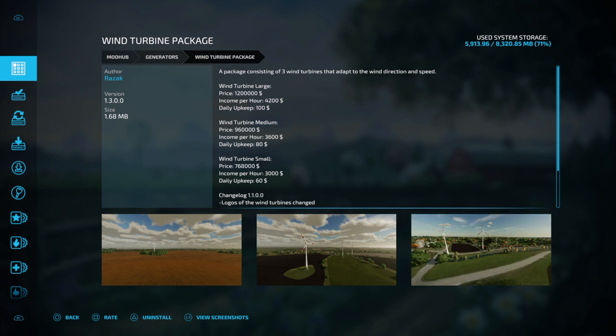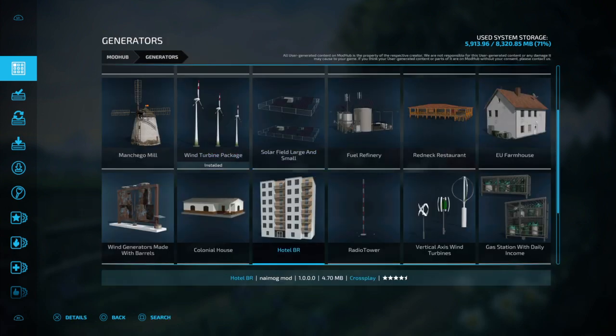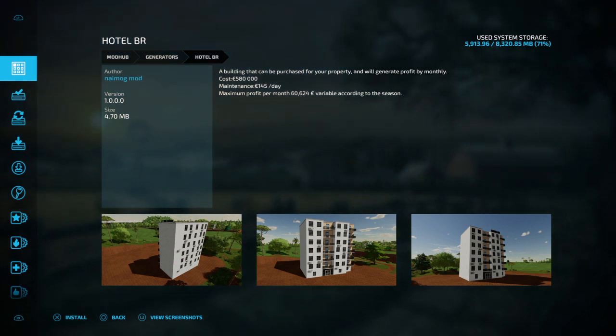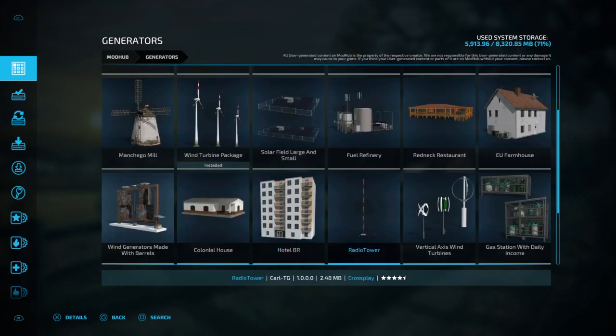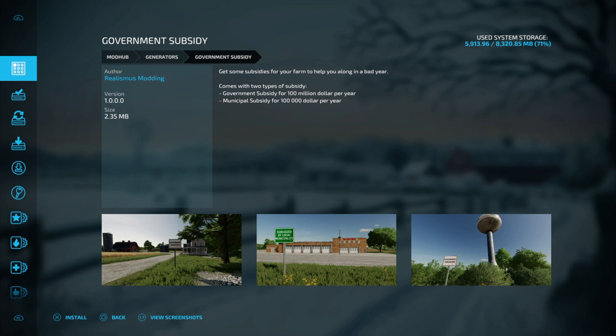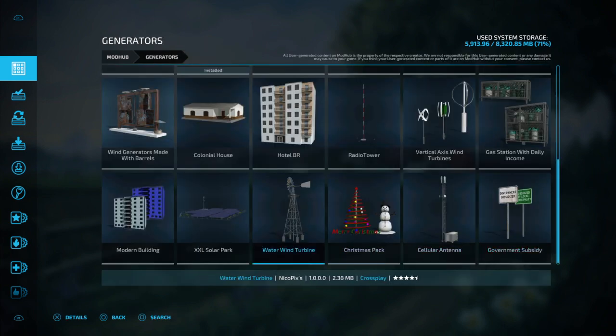Here's another wind turbine — this is a package with different sizes. There's a hotel you can put up — cost is 580 pounds, maintenance is 145 pounds a day, maximum profit per month 6,200 to 6,624, variable according to the seasons. There's a radio tower. There's the government subsidy — a lot of people use these when they first start out — it gives you 100 million dollars per year. The municipal subsidy gives you $100,000 per year just for having a sign. There's also a solar pack.